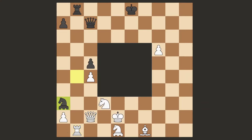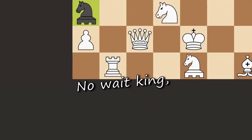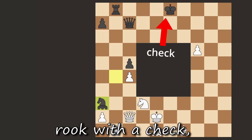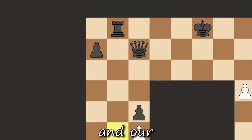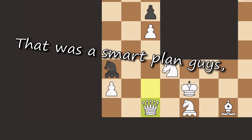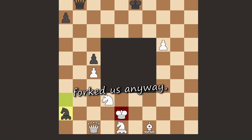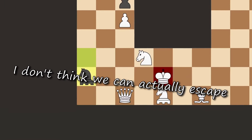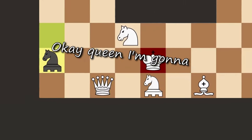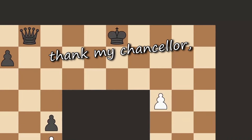Rook b1. No way, they managed to fork us even now. I think we're done. No wait king, I have a plan to rescue us. I'll kill the other rook with a check — their queen will have to kill me and our queen can then run away. Okay, we can try that. That was a smart plan guys, though if you thought you can outsmart me you are wrong. Their chancellor forked us anyway. I don't think we can actually escape the danger in this situation, so king just go. Okay queen, I'm gonna win this in your honor. Our chancellor — take that. Before that I wanna thank my chancellor.